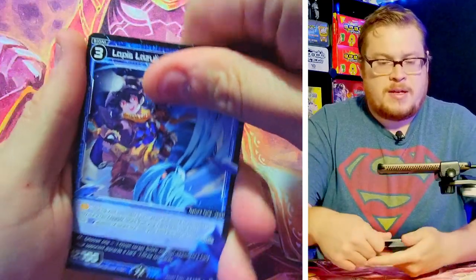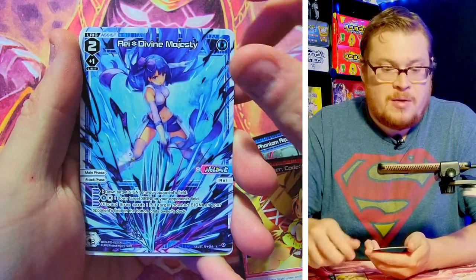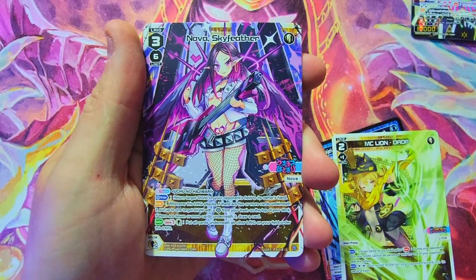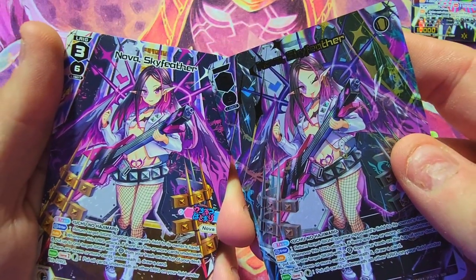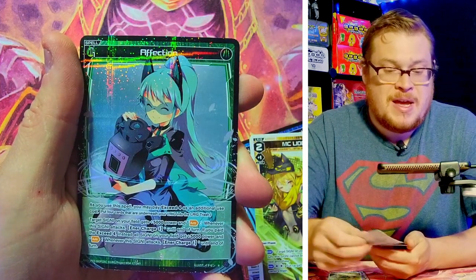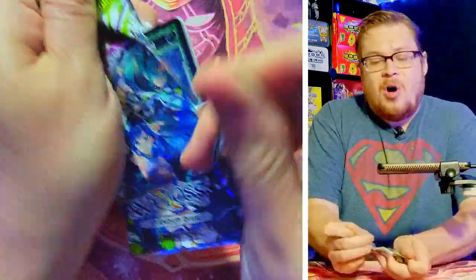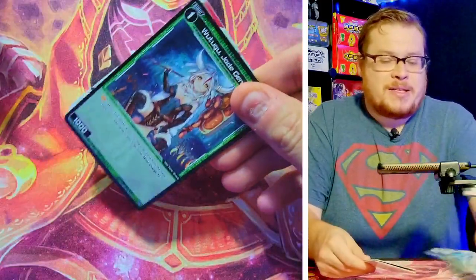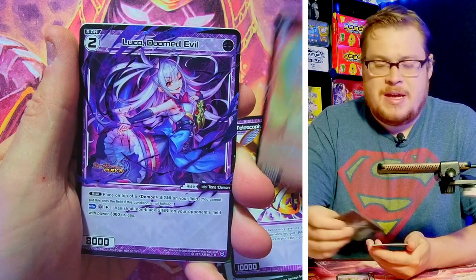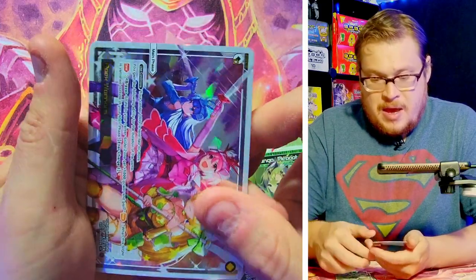Another pack, another chance for that Diva Direct card. We got Code Ride, Majesty, the Drop card again. There's Nova Sky Feather in the normal version — let's compare it to the secret really quick. The biggest difference: in the secret she's got her tongue sticking out and she's winking, compared to the normal. There you go — that's your biggest difference. Affection as our rare foil — I'm hoping that secret didn't take a possible spot away from us for a Direct card, because in the Japan boxes sometimes if you got a secret you just weren't going to get a Diva Direct.